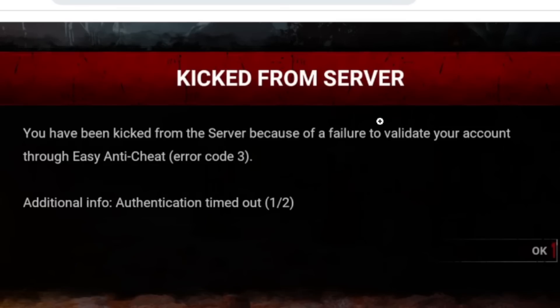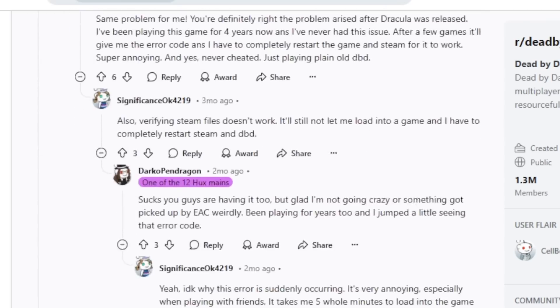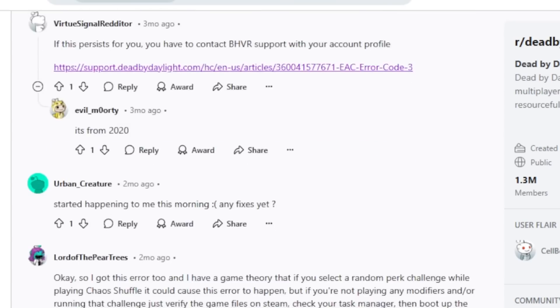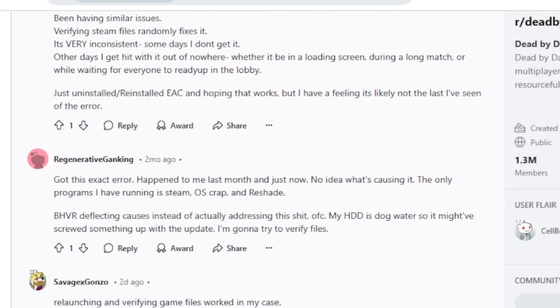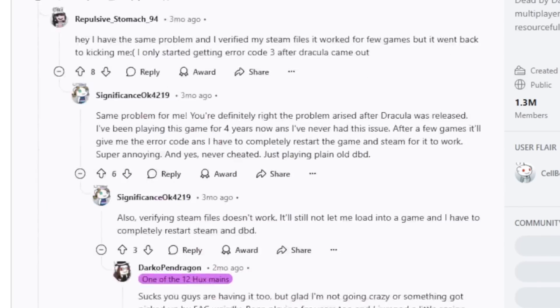A lot of people were able to fix this issue. As you can see on the Dead by Daylight subreddit, someone was facing this problem with error code 3 kicked from the server. A lot of people say to verify Steam files, and one user confirmed that relaunching and verifying game files worked in their case — even while playing through a brother's library via family share.